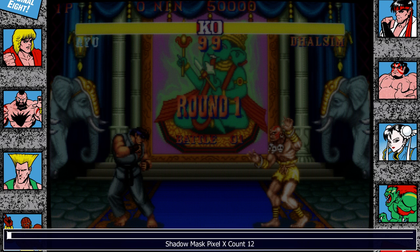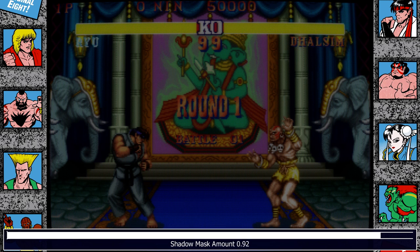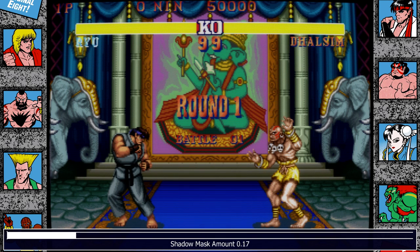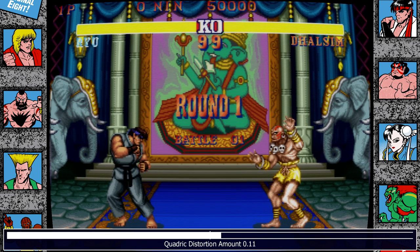So now we know what shadow mask does, we can go ahead and turn that back down. I turn it down until I can still make it out — I still see it but it's not too obtrusive, not overdone. For me that's about 0.10; I might go as high as 0.20 if I wanted to see it more easily, but 0.10 works for me — 0.15 might be a happy medium. The offsets you want to leave at zero, and the UV size is very important: the U size and V size should both be at 0.5. When you try other sizes it looks nasty. So to summarize shadow mask: pixel X count 12, pixel Y count 6, U size 0.5, V size 0.5, offsets zero.